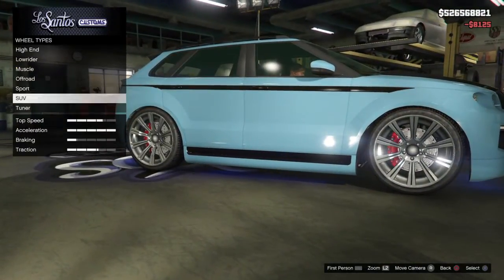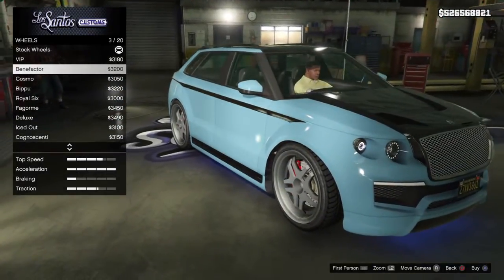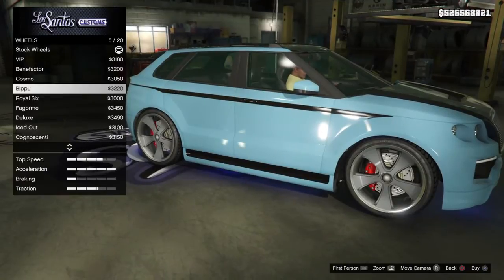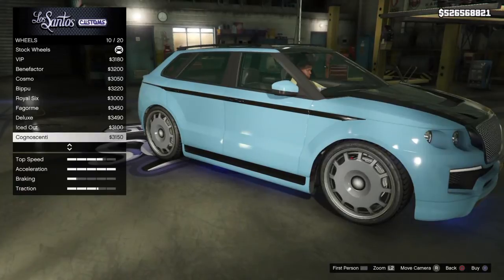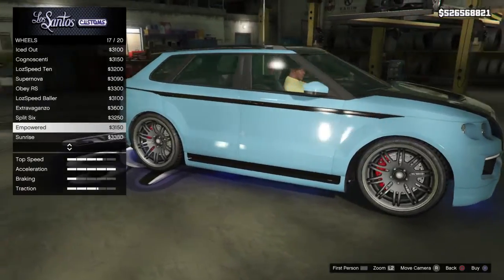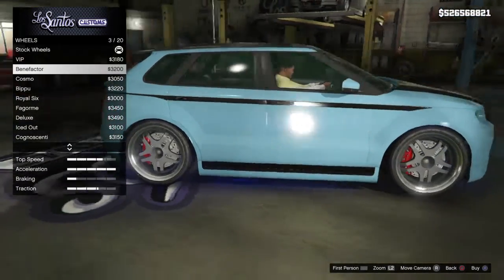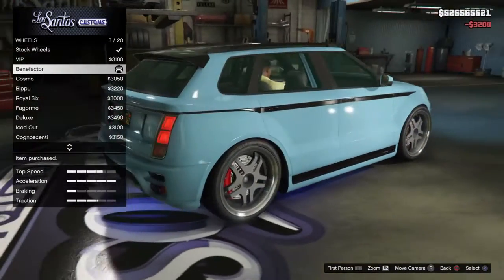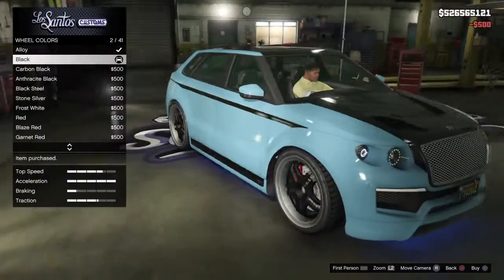For wheels and wheel type, we'll get an SUV wheel for this one and try to choose something that looks good with the Huntley Sport. We'll go with the Benefactor wheels. Then for the wheel color we'll make it black to stick with the theme of the rest of the car.